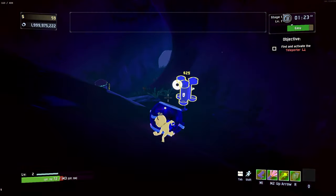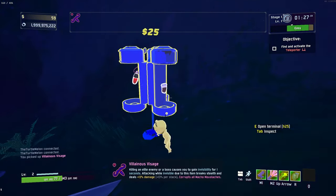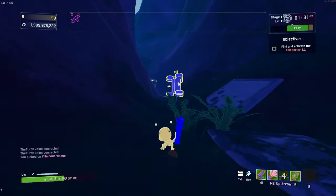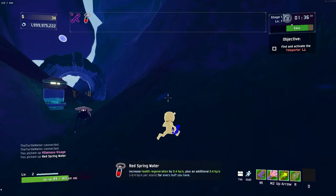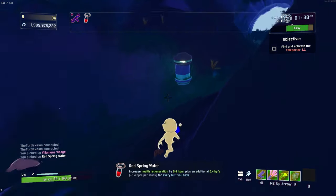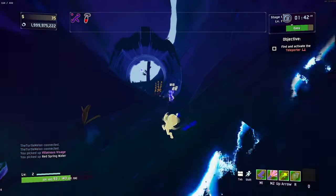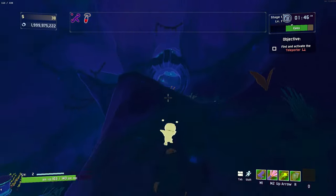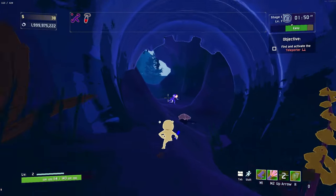We'll open this up right off the bat. We've got a new item there from a new pack I've got recently. I want to see what this item is. Increase health regen plus an additional for every buff you have - that's pretty good. It's not a lot of health regen, not a lot at all, but health regen is pretty nice. Probably not the best item, but I imagine getting a few stacks of it could be really, really good.